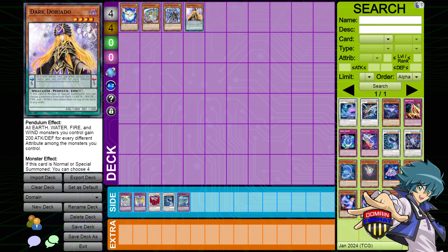This is an example of one that expands your domain significantly. You get access to Dark, Spellcaster, Earth, Water, Fire, and Wind — that is six different things. It does not get access to Light, that is the flaw, but because Spellcaster Charmers are Spellcasters, you still get access to Light for Lena the Light Charmer.